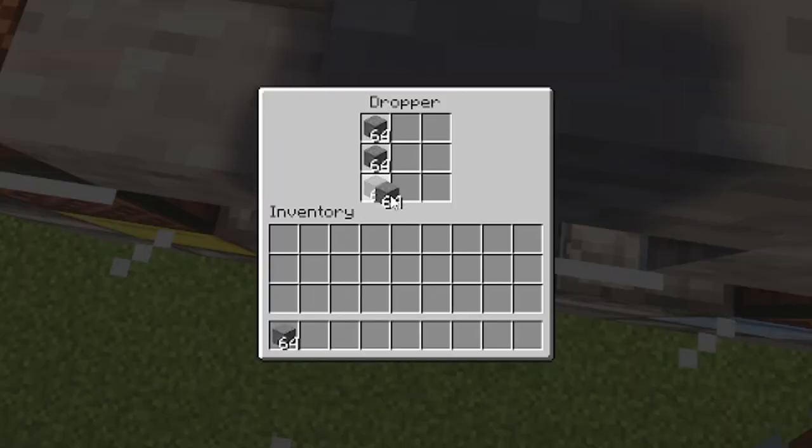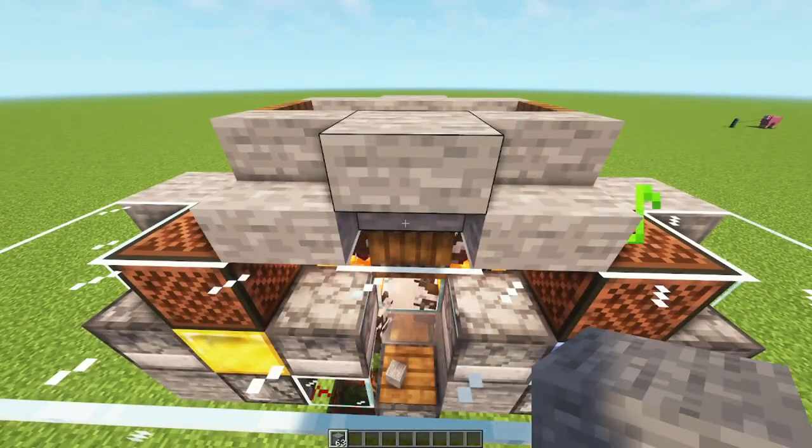If the timer does run out of items, simply refill the dropper and throw a block onto the pressure plate to reset the system. Did you spot Perry the pink sheep?